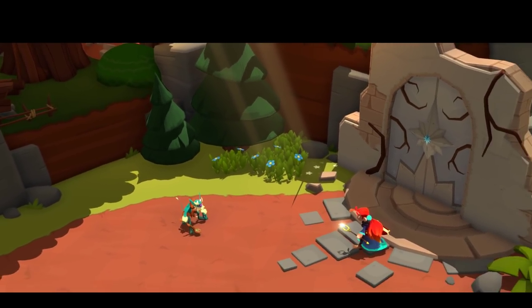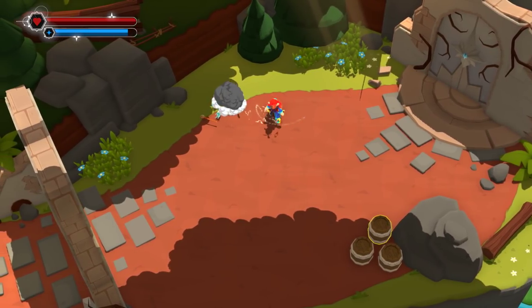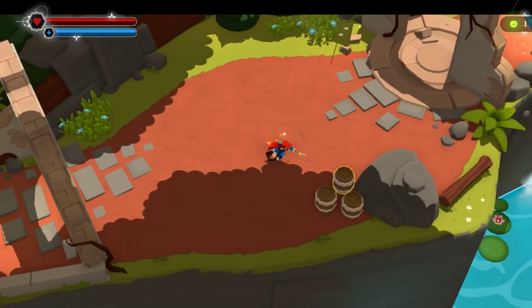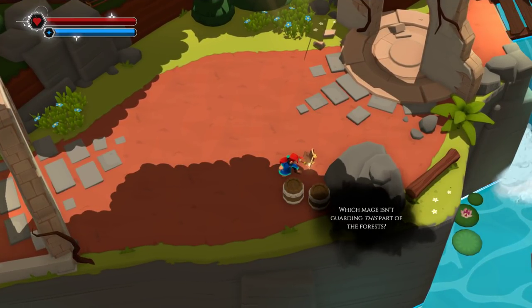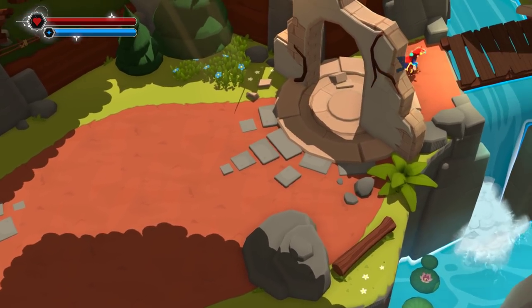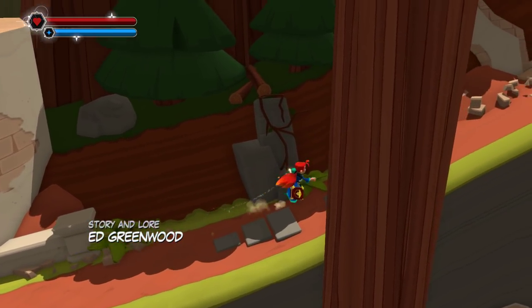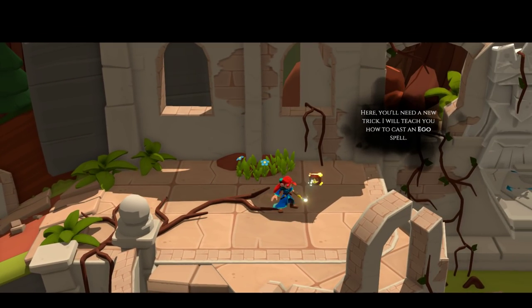I'm going to Immediate this goblin's face! Get back, you beast — Immediately! Goblins this bold? Which mage isn't guarding this part of the forest? Maybe he took a lunch break and ordered takeout. Story and lore by Ed Greenwood. I think something happened to the mage that was guarding this part of the forest.